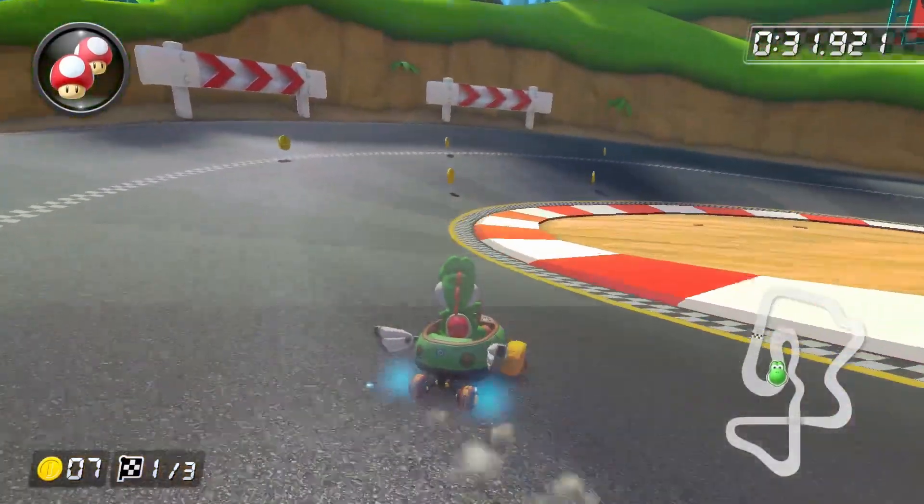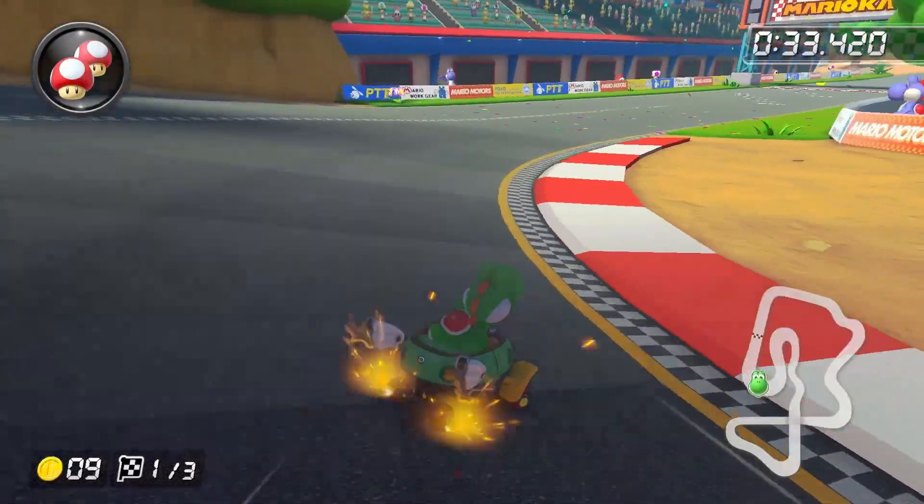To finish up lap one, all we need to do is one more right drift to build up an Ultra Mini Turbo while grabbing the two coins.